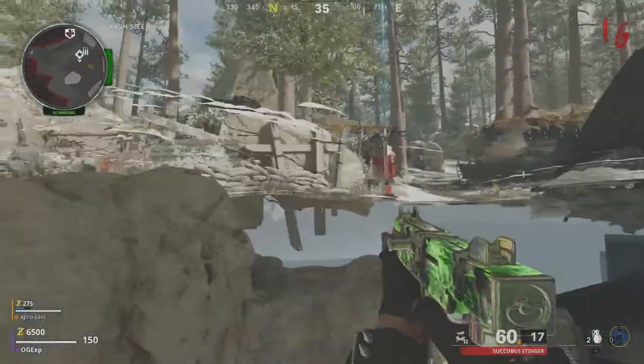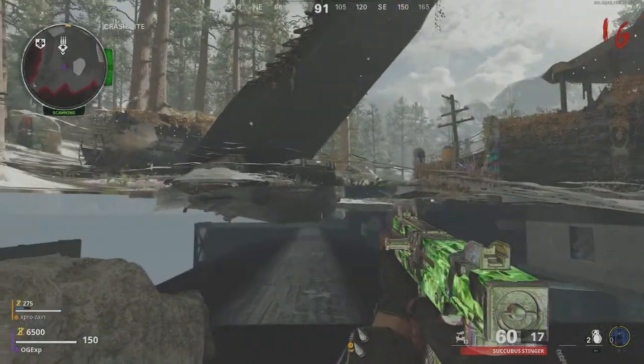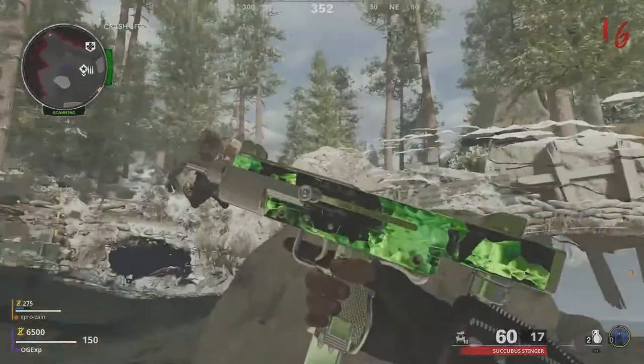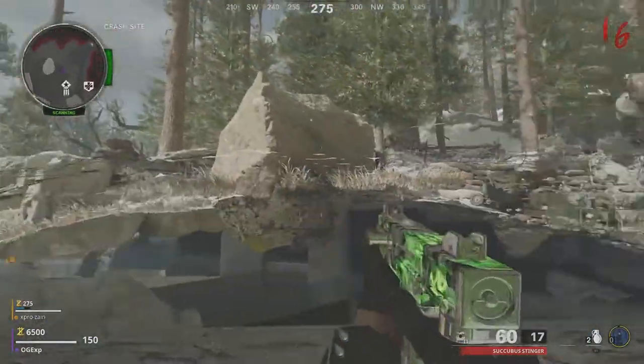Now once you're here, you're pretty much in god mode. You might get a bit of splash damage if you use a ray gun, but you're pretty much in god mode. You've got unlimited ammo because you also have an ammo crate right in front of you.